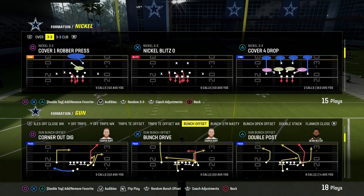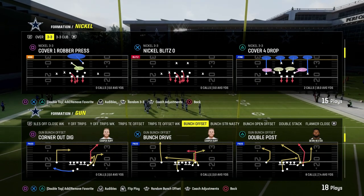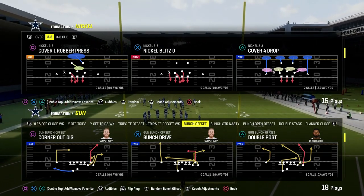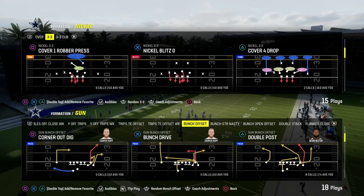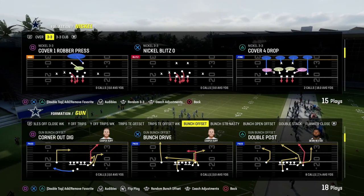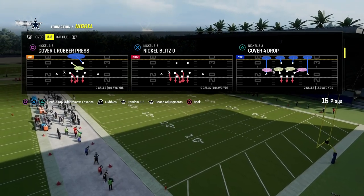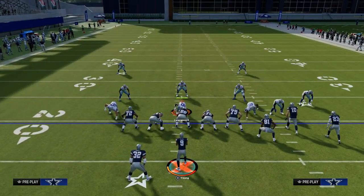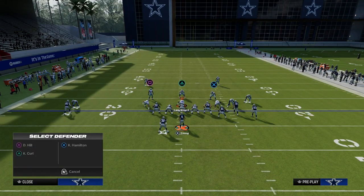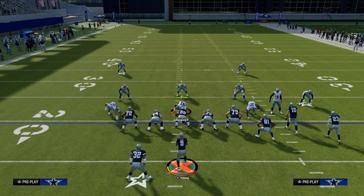The Double Post out of the Colts playbook is one of the best man beaters and can really beat every coverage in Madden 24. It's one of the best power plays in the entire game, and the cool part is that it is a quick snap play — you're only going to need one or two hot routes to make it effective. If you want my entire Colts offensive e-book, join the Patreon for just $10 to get access to all of my Madden offensive and defensive e-books.